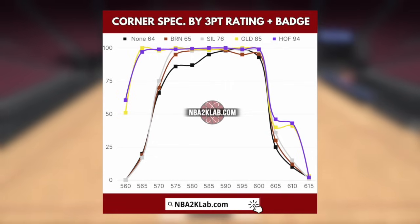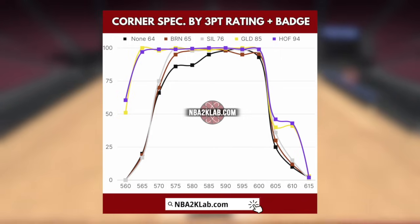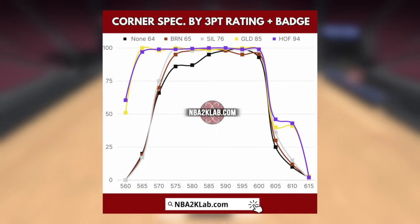Per our recommendation, silver is probably all you need, because if you're a corner shooter, you're not going to go to 85 three-point rating, even though the gold badge looks great. If you're only shooting from the corner, you're not going to go there. But with silver, at least you still get that pure green window size increase compared to no badge. So corner shooters, definitely go 76 and get your silver corner specialist.